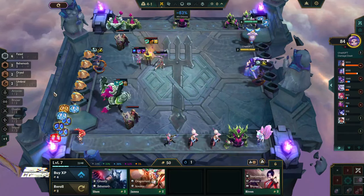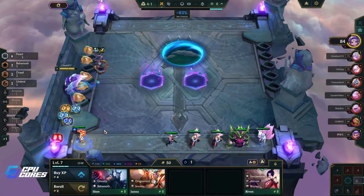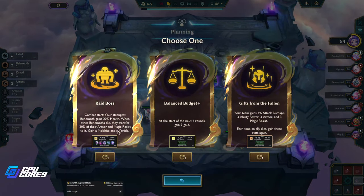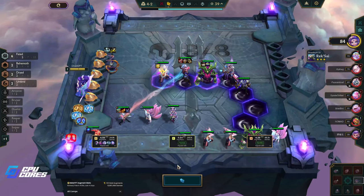We're gonna roll the three-costs but it's not the end of the world. There's our Blue Buff. Set Raid Boss — your strongest behemoths. I only have two behemoths and I don't know if I'm keeping one.